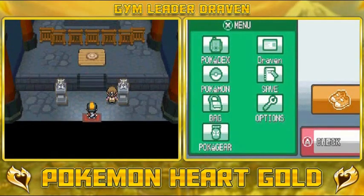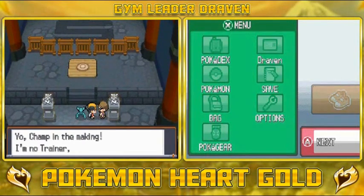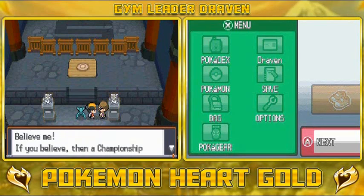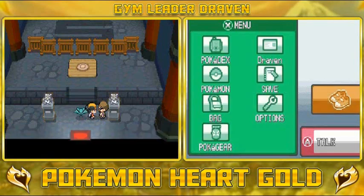Let's talk to this guy — the only man that's ever believed in us. He says: 'Champ in the making! I'm no trainer but I can give you some advice. If you believe, then a championship dream can come true. Listen — the grass type is weak against the flying type. Keep this in mind.' Wow, that was anti-climactic.